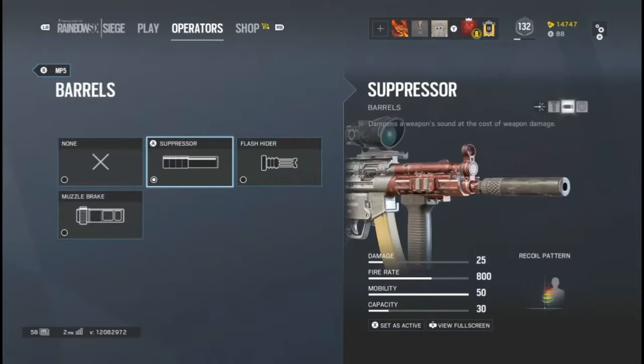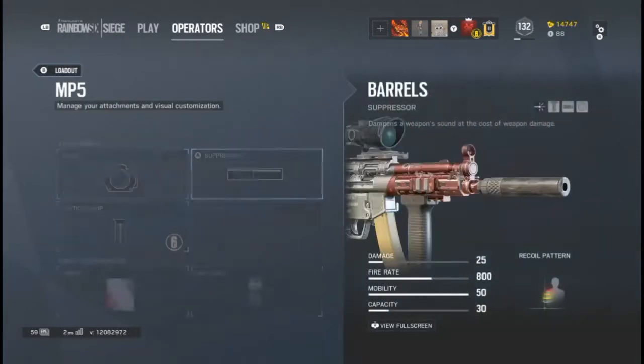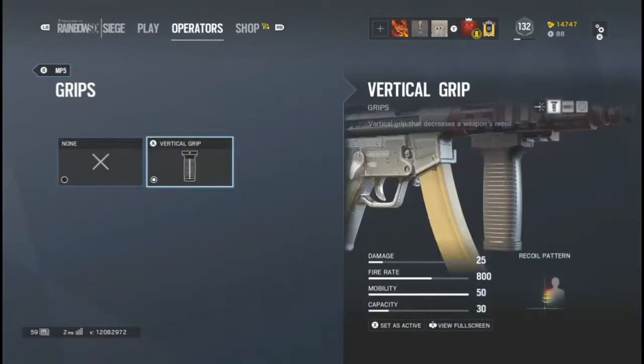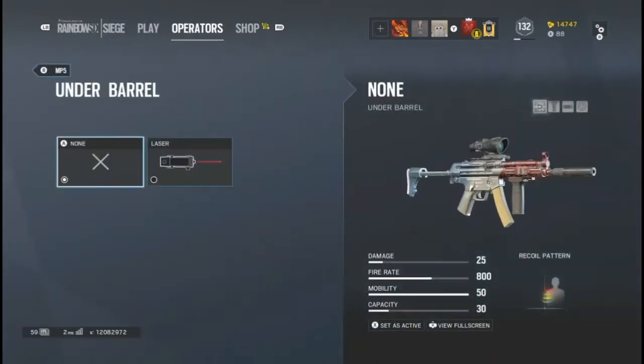For barrels, you've got the suppressor, the flash hider, and the muzzle brake. I don't always use the suppressor — I use it here, but if I'm going to peek, I use the flash hider. For grips, you have the vertical grip — once again, if you have it, you might as well use it. I don't use the laser at all on any gun.